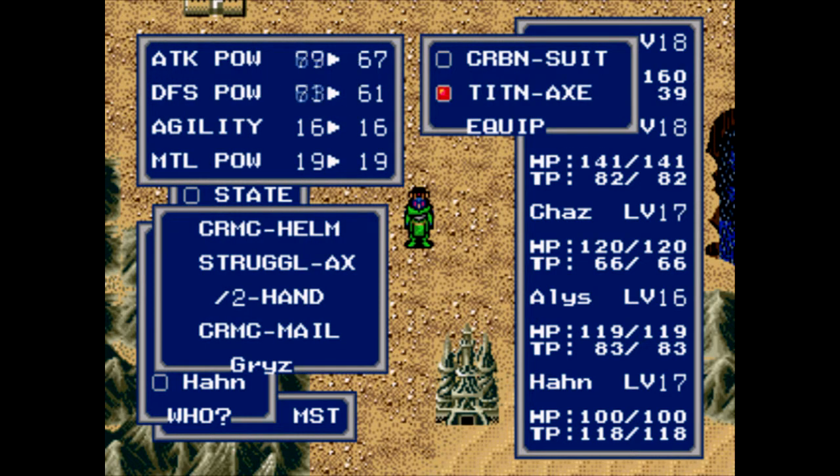First off, with Grizz, I purchased a Struggle Axe from Iato. I neglected to go over this last time, but as you can see here, it's a really good upgrade for Grizz. It gives him 12 more attack and 12 more defense, which is a little interesting because weapons typically don't come with defense on them.